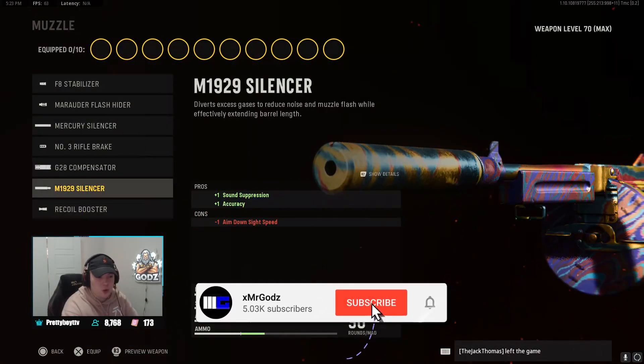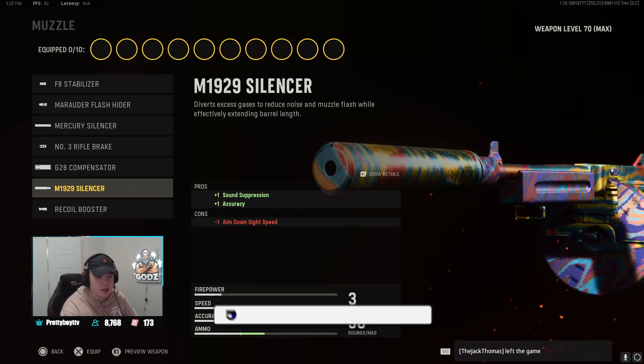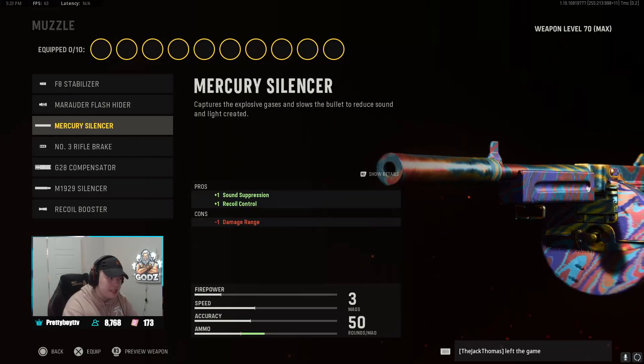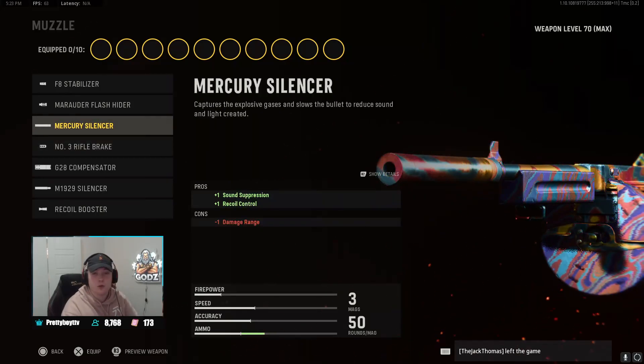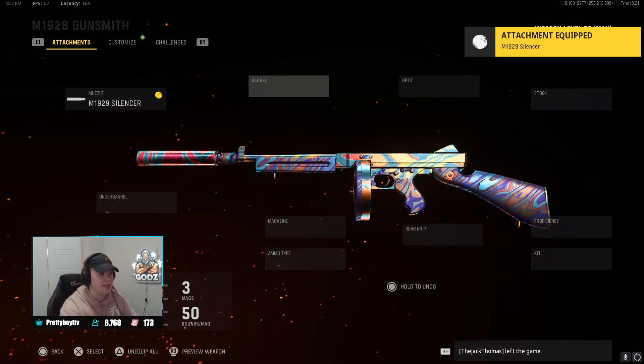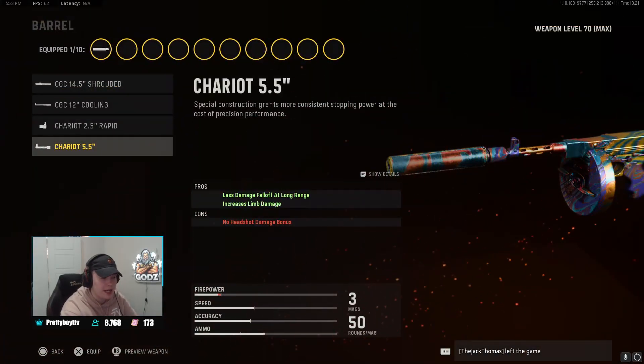For the muzzle, this is one of the weapons I love running a suppressor on, so we're going to be playing with the M19 suppressor, helping with a little bit of accuracy. There's also the Mercury silencer that helps with recoil control but you lose a little bit of damage. It's really up to you guys what you want to play with. I personally play with the M19 silencer.